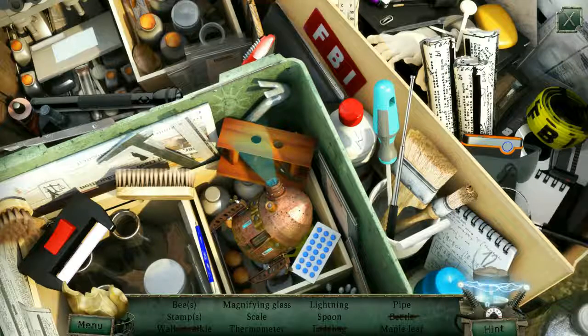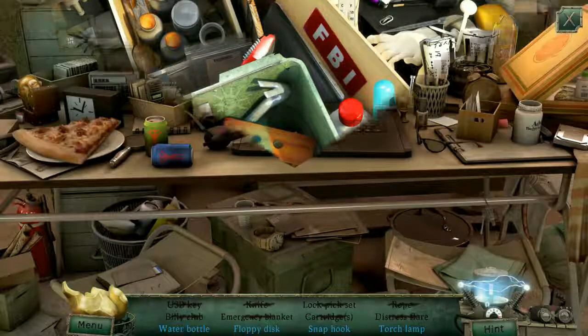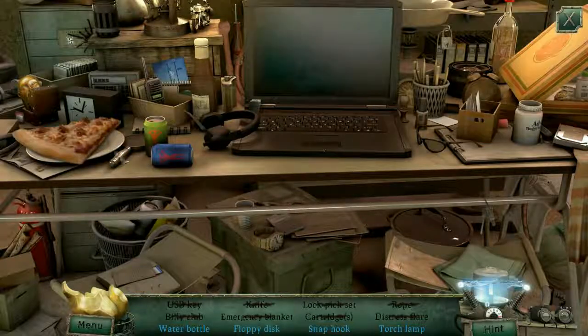Strictly 12-1 screens here. Clean up for no reason, then grab an item — until, of course, you can't anymore because of some truly awful directions.